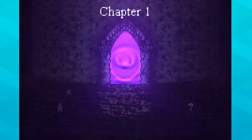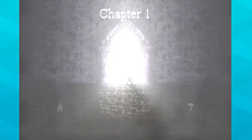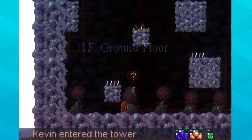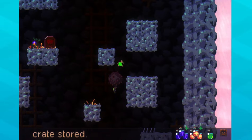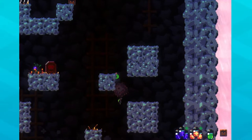Let's go — Chapter One. Kevin is already suffering from a lava situation. All right, let's go Kevin.